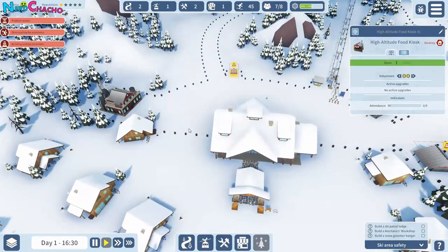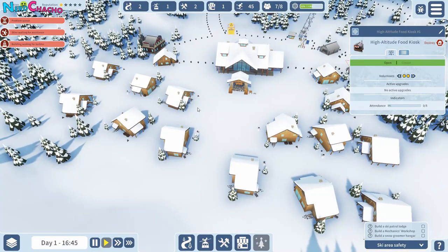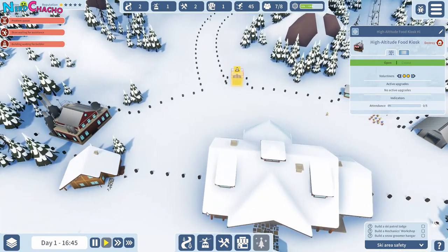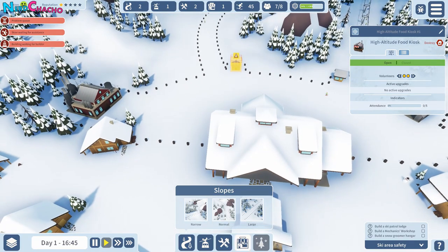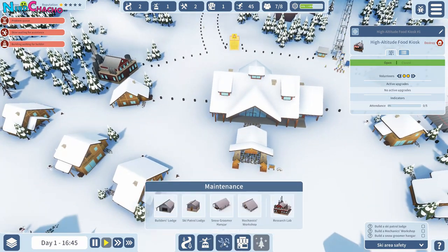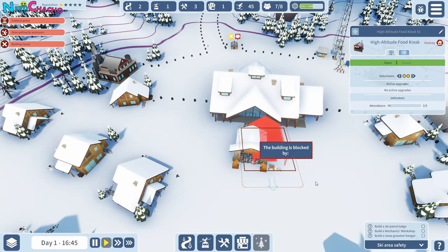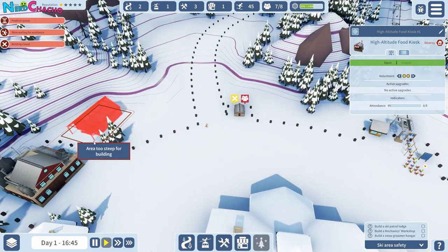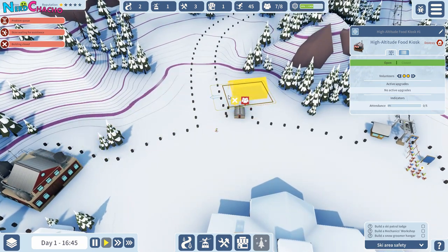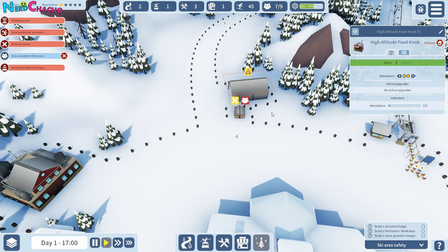I'm wondering if we can bring ski slopes this way to create a path, or whether we can just build stuff off the beaten track — shall we find out? Build a snow groomer. So snow groomer — let's try... yes, it's not connected to a slope or a navigable zone. Alright, we'll put that there. There we go.